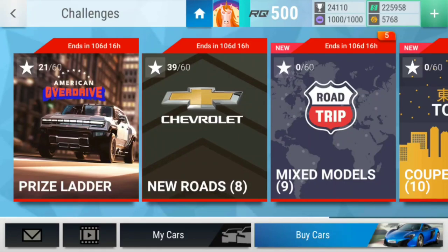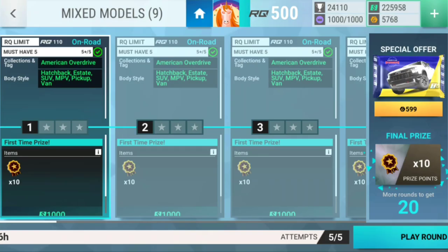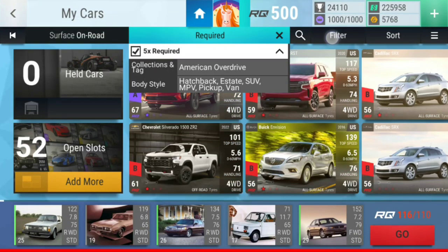Hello and welcome guys to a new episode on Top Drive Fanatic. Today we're going to do Challenge 9 of the American Overdrive Trials challenges. It's called Mixed Models and we're going to use American Overdrive hatchback, estate, MPV, pickup and events.